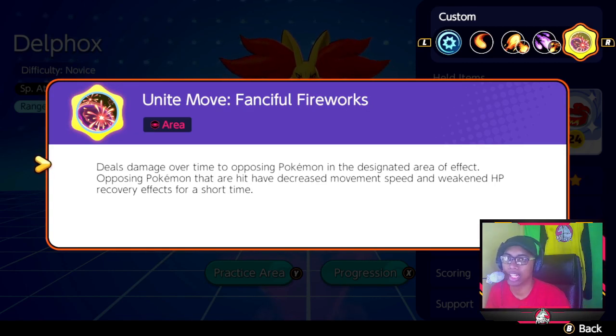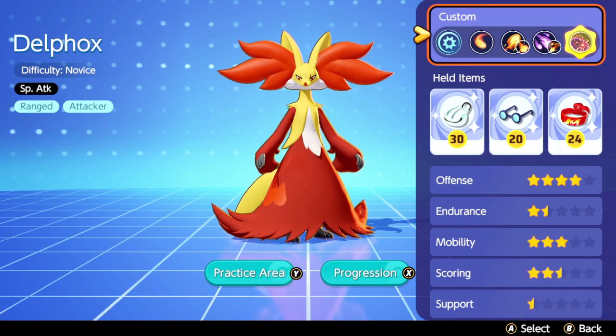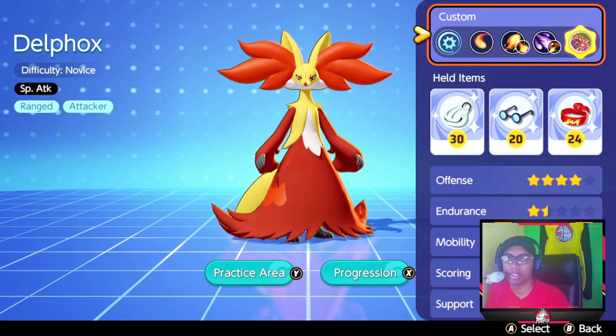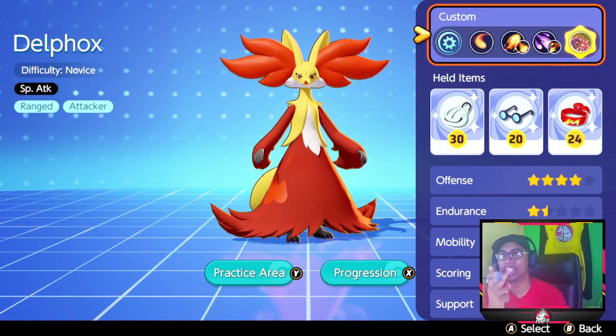And lastly is the Unite Move. As you play you will experience it — it doesn't do much damage but it does control the crowd a bit. It doesn't stun but it slows people in its area of effect. So yeah guys, that's it for me. I hope you enjoyed this short video. These are some of the basic stats on Delfox — you will see me play more Delfox tomorrow so be sure to stay tuned. This is Firefox, not Delfox — Firefox. Until next time, peace out.